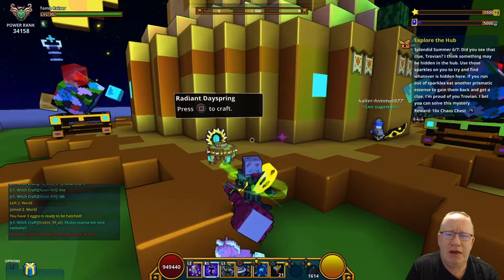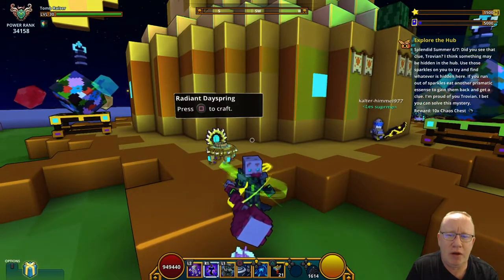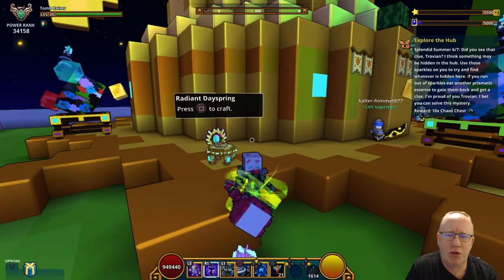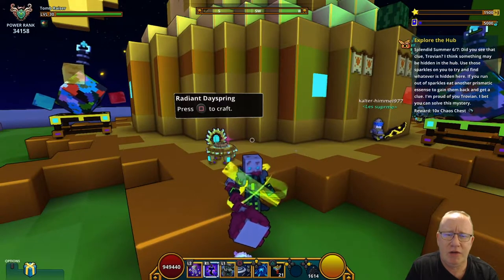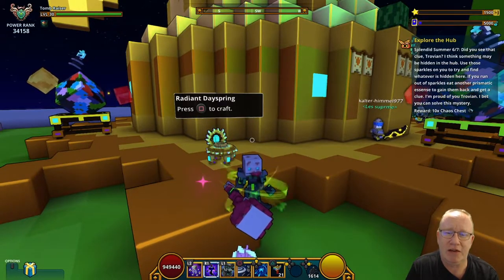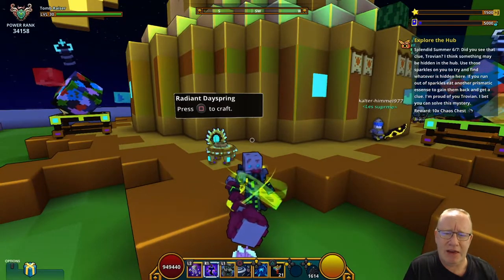Did you see that, clue Trovian? I think something may be hidden in the hub. Use those sparkles on you to try and find whatever is hidden. If you run out of sparkles, just eat another prismatic essence to gain them back and get a clue.